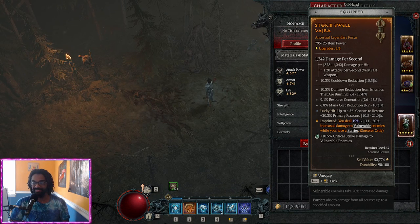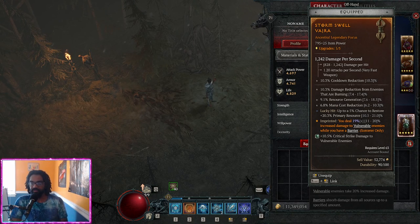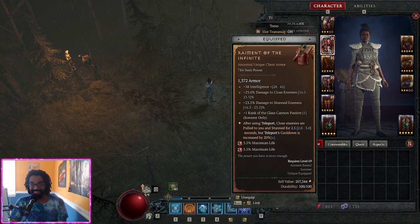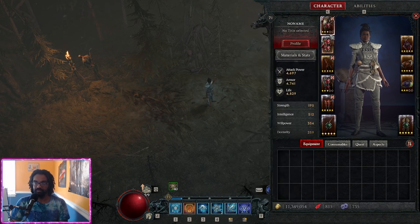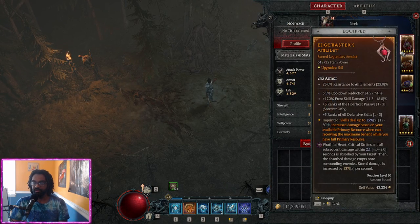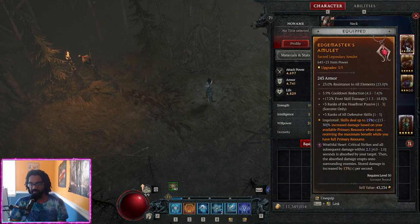The gear is pretty solid almost entirely across the board. I have a Rhyment already — this is majorly different from last season where I was still without one at level 99. Pre-Rhyment feels great; post-Rhyment feels incredible. The other big reason I'm not rushing off Ice Shards is the Frozen Hearts — primarily the Caged Heart. You can't see the name but read the effect: critical strikes and all subsequent damage dealt within 2.1 seconds is absorbed by your target.